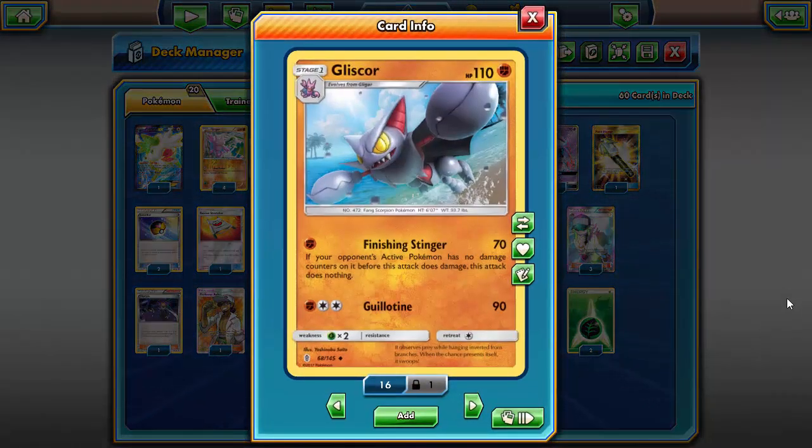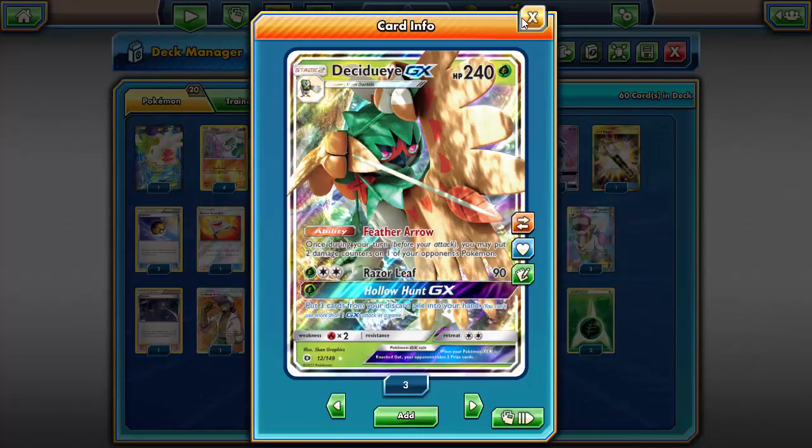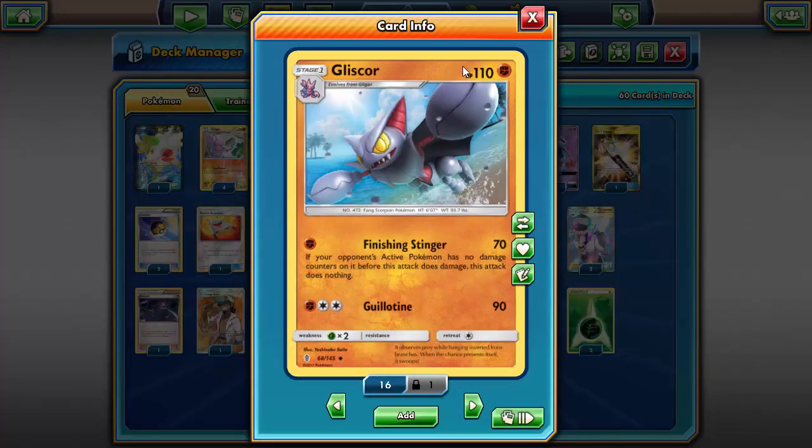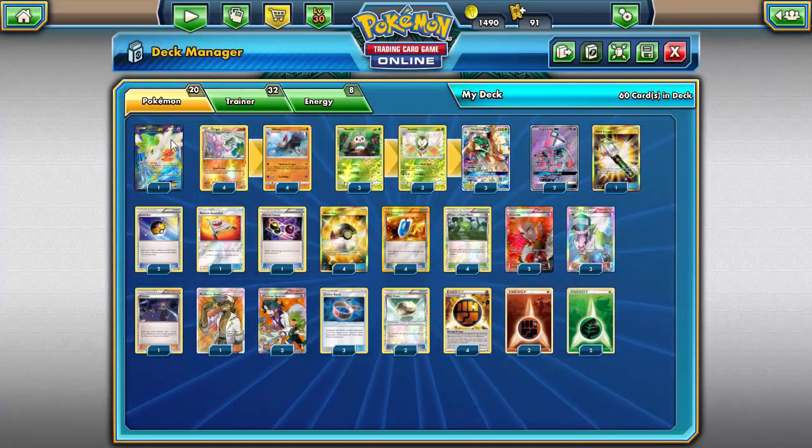The card that's not nearly as good — and is actually kind of awful — but is what this deck is centered around, is Gliscor with Finishing Stinger. One fighting energy for 70 damage, but only if your opponent's active Pokémon has no damage counters on it before this attack. If they do have any damage counters, Finishing Stinger does absolutely zero. And Guillotine does three energy for 90, which is bad, so we're not doing that. The only synergy is that Decidueye puts damage counters so Gliscor can actually attack.